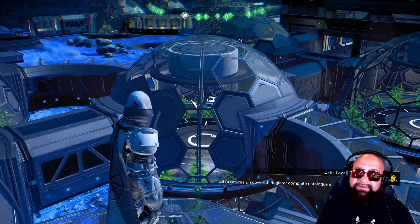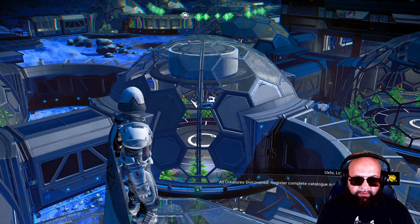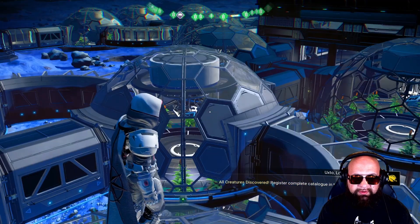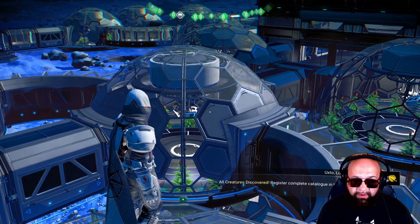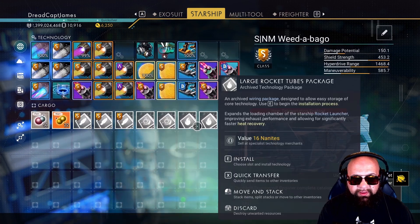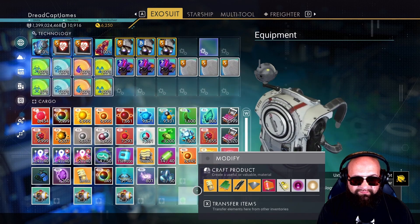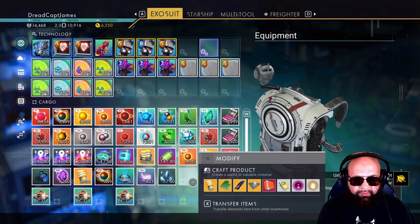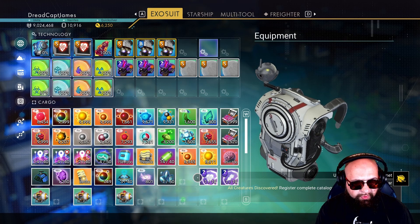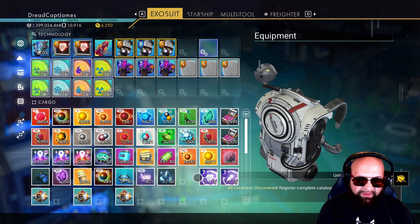Let's talk about how we duplicate an item. The way you can duplicate an item is actually quite simple. All you need to do is be able to put down a portable refiner. Anything that is in your inventory can be duplicated.